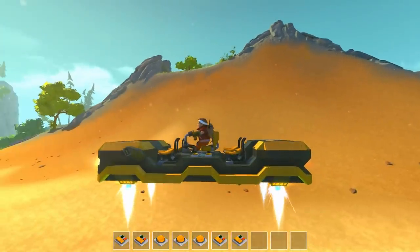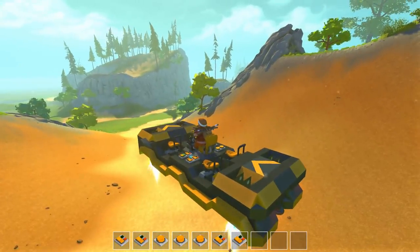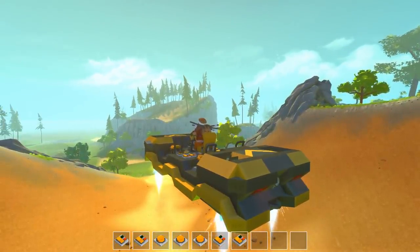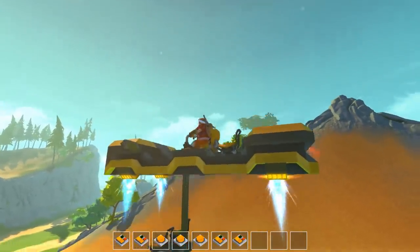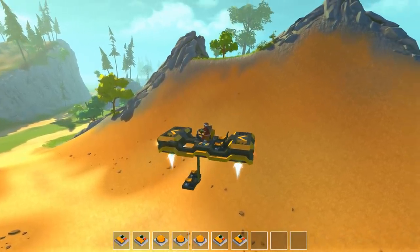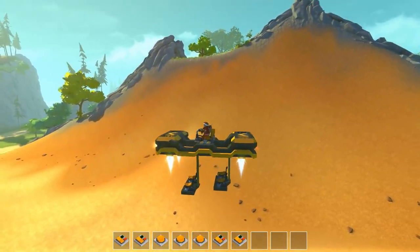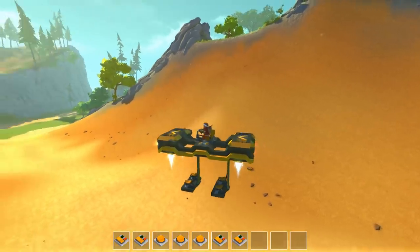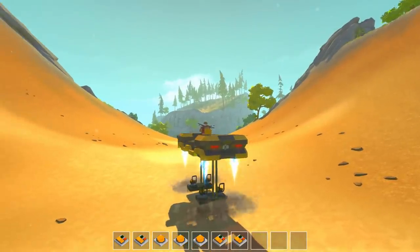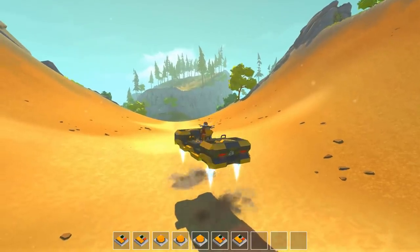Two moves us up a little bit higher, four is our height control, five is the horn — gotta have a horn. Six is really cool — if we press two again we can lower ourselves down to the lowest height and drop the back seats. You can actually pick up your friends right here, and once they hop into the seat you press seven and six and your buddies hop up on top with you.